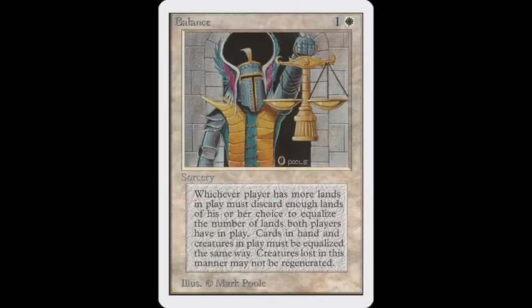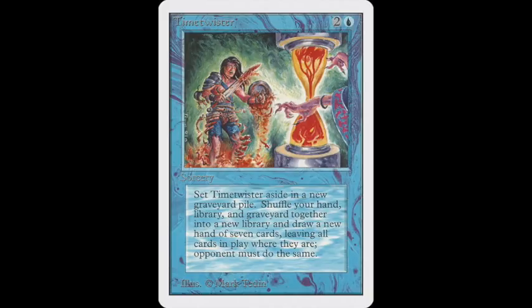He's very light on creatures, so if the game moves to mid or late game where an aggressive deck usually loses, Balance is a card that can get you back in. He also plays Mind Twist and Demonic Tutor, splashed in with three City of Brasses and the necessary dual lands. Looking at the list, the two cards that really stand out for me are Time Twister and Wheel of Fortune.